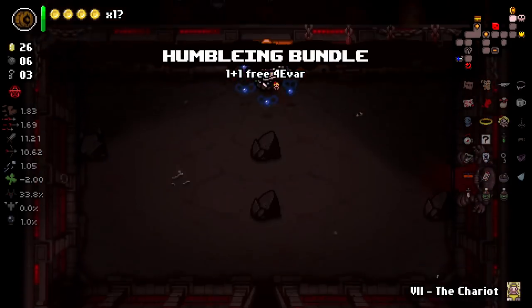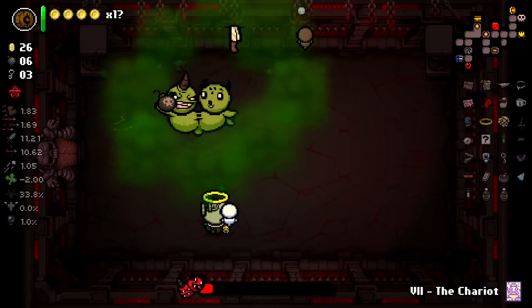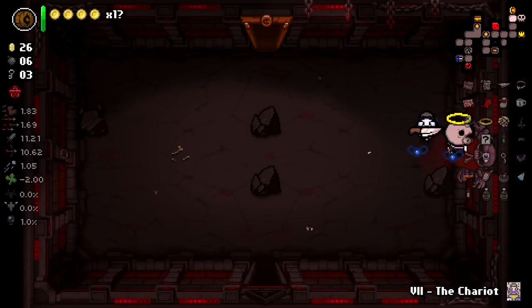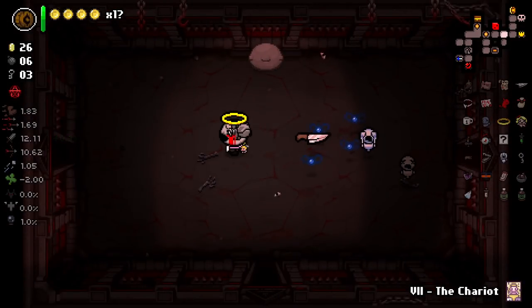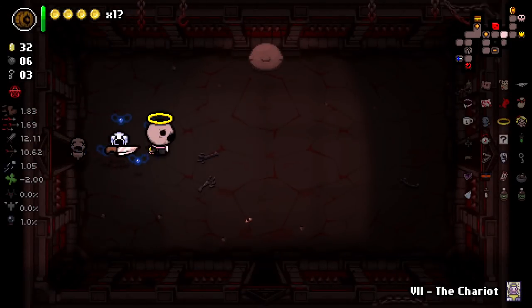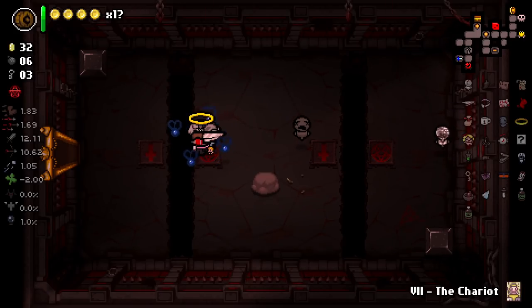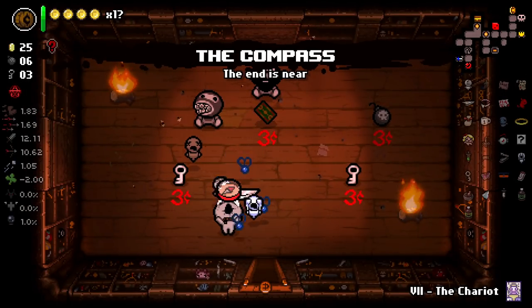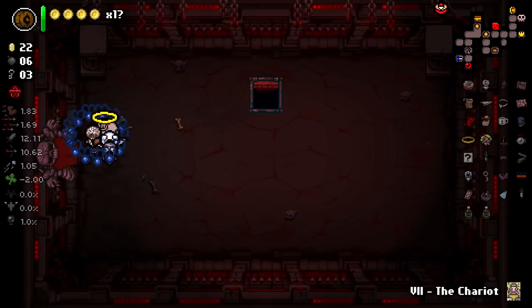I think humbling bundle's great, and then I'll let that be rerolled. Oh, look, it's a champion hornfell - it's gonna be poisoning us. We're gonna be killing him very quickly, so I don't really mind. Plus one damage up - I'll take the damage up, it's pretty good. Let's reroll the rest. That should reroll our item room and hopefully our shop as well. It just gave us more bombs. We've got a multi-dimensional baby. Let's give us the compass. Down we go, feeling good. I think this is a pretty good run.